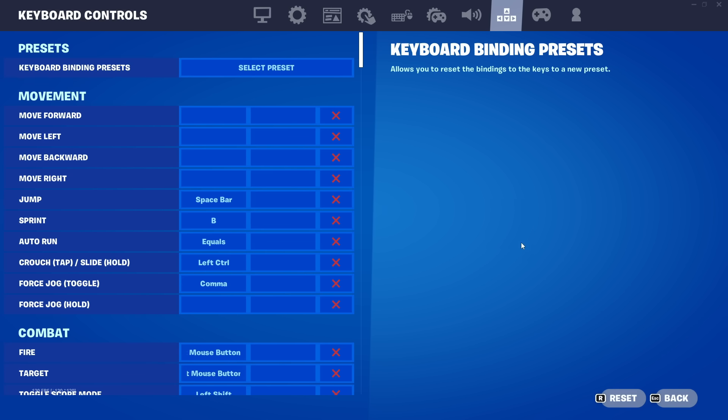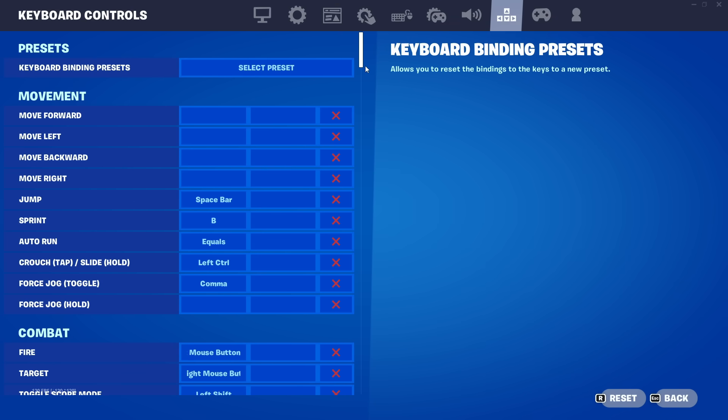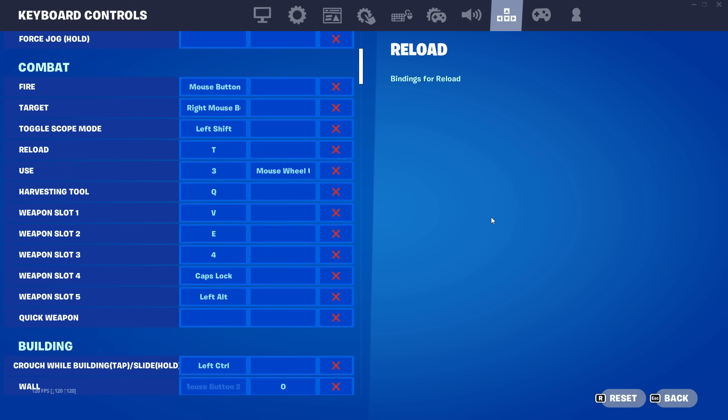Here are my keyboard settings. Move forward, left, right is WASD, but I'm using KEYS 2X input to get double movement. Sprint is B, jump is spacebar. My use button is mouse wheel up so when I want to pick up something I just scroll up, with a secondary bind on 3. Harvesting tool is Q, weapon slot 1 is V, slot 2 is E which is my shotgun, slot 3 is 4, slot 4 is caps lock which is usually my sniper or RPG, and weapon slot 5 is left alt which is usually a med or mini big pot.